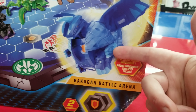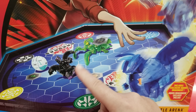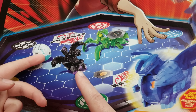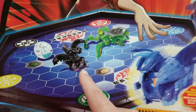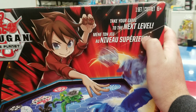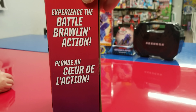The artwork on here — you can see two people have already been battling. It looks like they just threw a Mantanoid and Nillious. Someone threw another one. Dan, are you cheating? He's cheating! Take your game to the next level by cheating like Dan Kuzo! And on the side we have 'Experience the battle brawling action.'